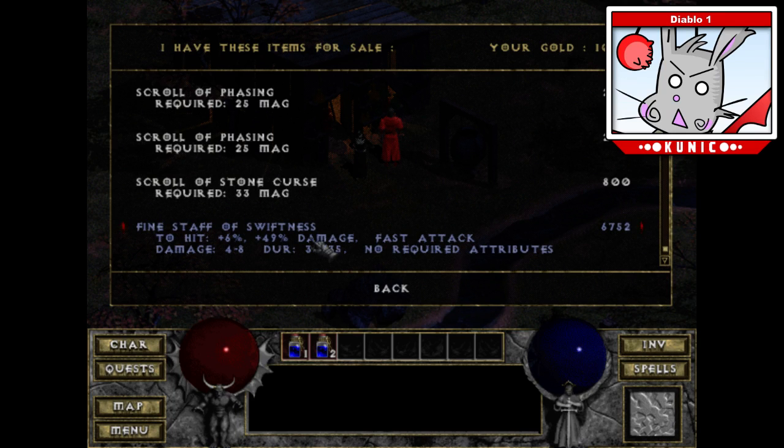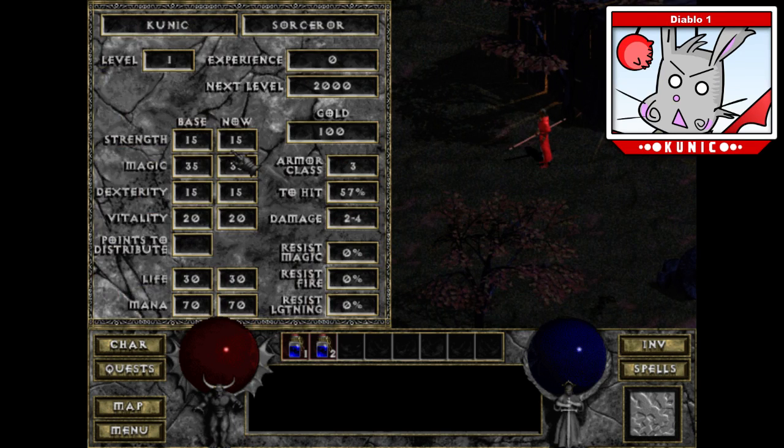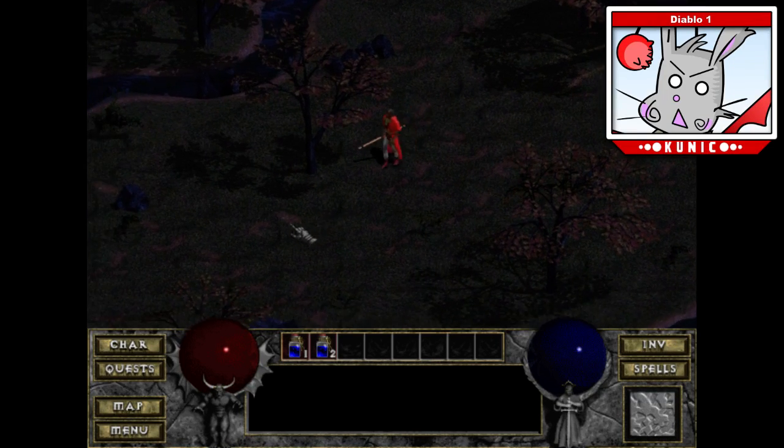Stats like to-hit and damage aren't based on your current weapon — they're based on your flat stats. There is no item comparing in this game. Scroll of Stone Curse requires 33 magic. Sorcerer already hits that — my magic's 35, so I can already use that. If I was any of the other classes, I wouldn't be able to meet that check.